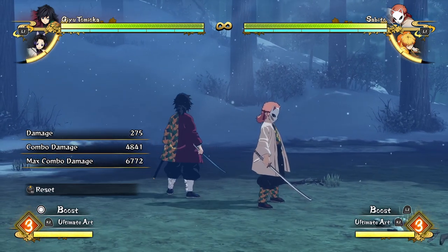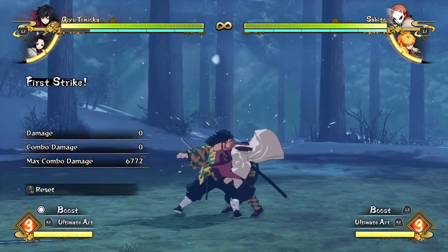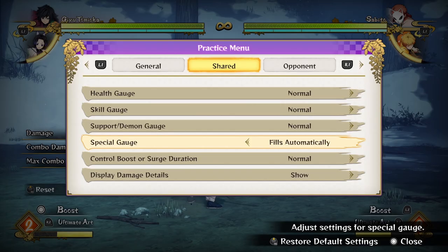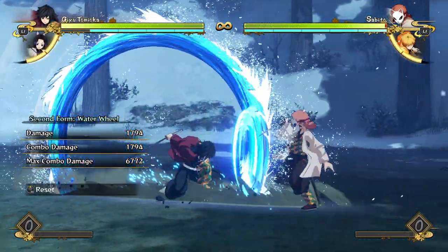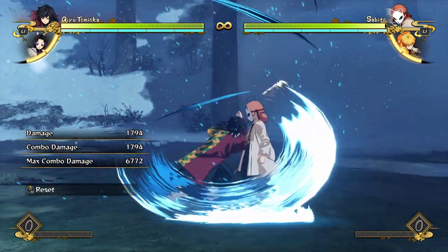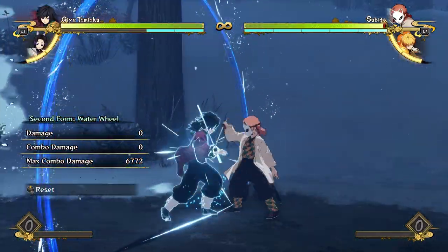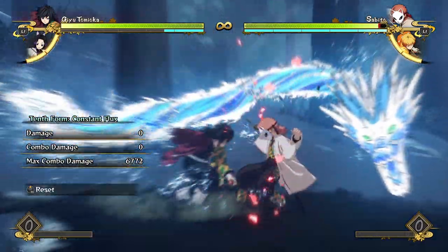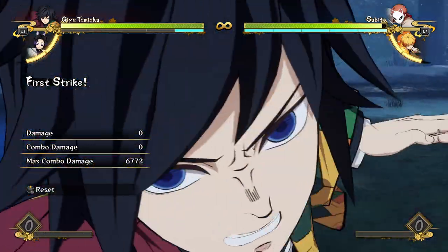Let's quickly talk about pressure. There's not too much pressure stuff to talk about with Giyuu. The gap he has where he can cancel into a grab is off the last hit of his attack string — he can empty cancel his run into a grab. None of his special moves are particularly ridiculous for pressure except for his water wheel. Dead Calm is more for countering your opponent's pressure. When you're doing pressure, you're basically just mixing up between water wheel into a grab, water wheel into more attacks, or water wheel into an armor attack — super easy to mix up.